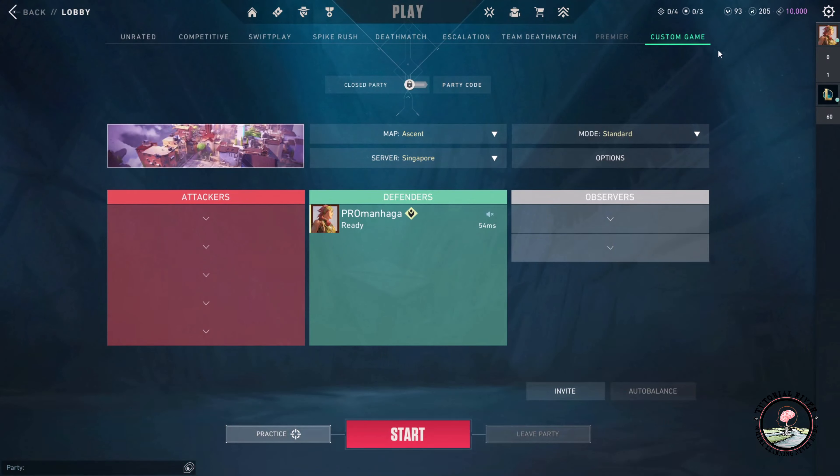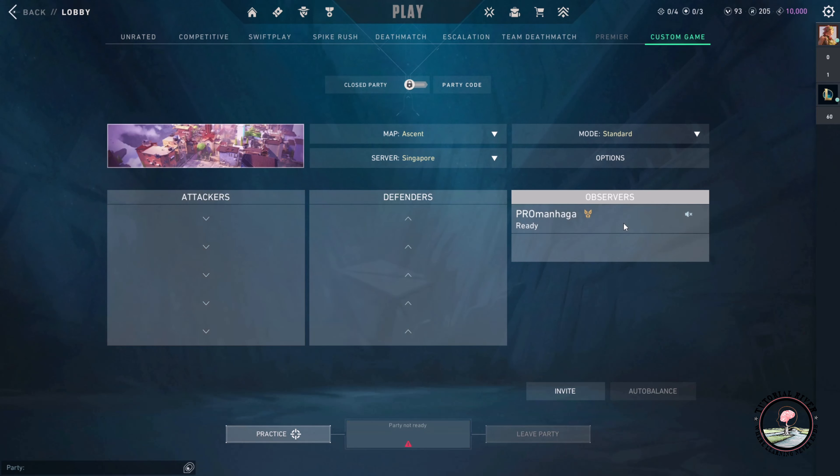In order to do that, go to Play and select Custom Games. Now by going to Observer, you can spectate a game.